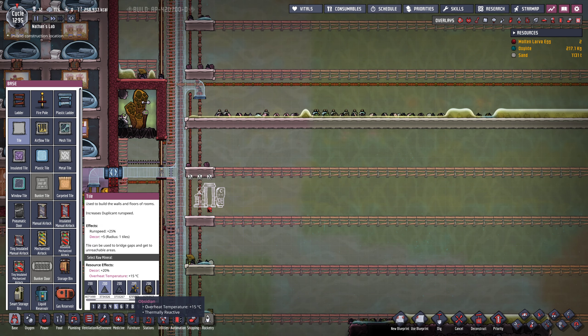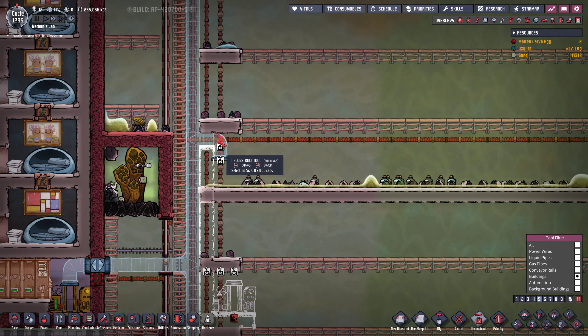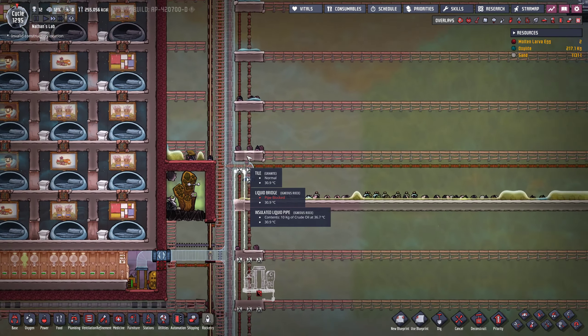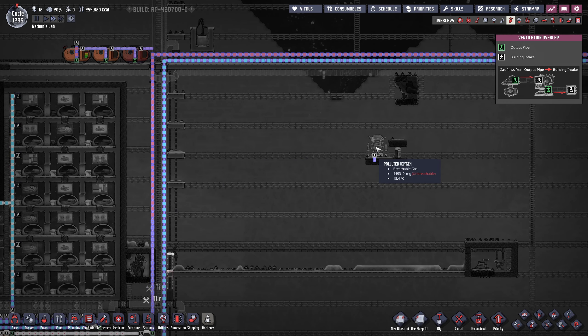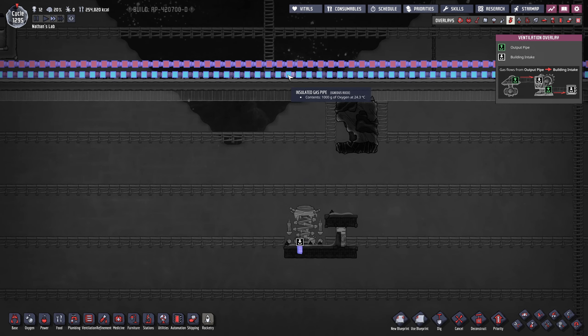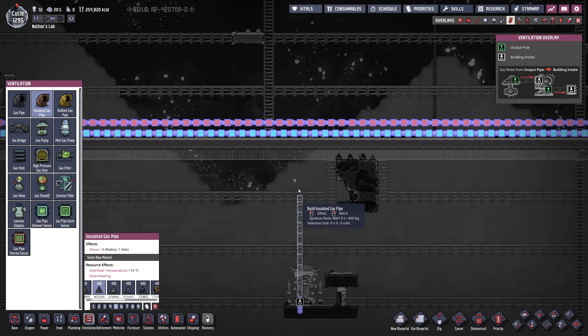I want to start my farm somewhere along here. However, we're going to need access to everything, so we better plan this wisely. Basically, what I would like to achieve is storage everywhere — one storage for each seed and another storage for each plant. We might want to make these smart storages so we can even control, for instance, the door leading to the farm, so that as soon as we have enough ingredients, they are not going to overproduce.